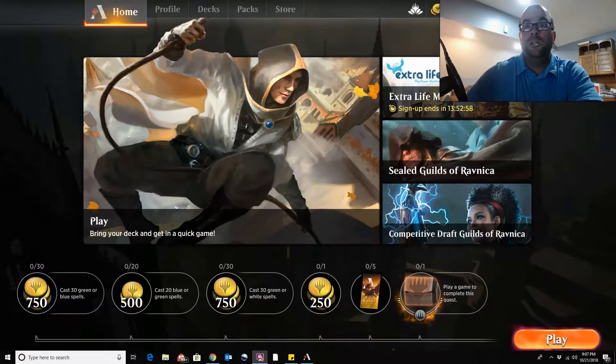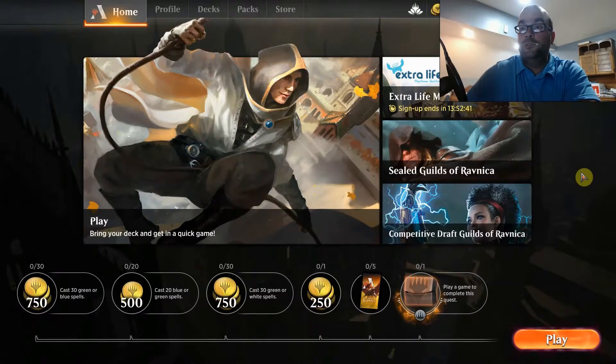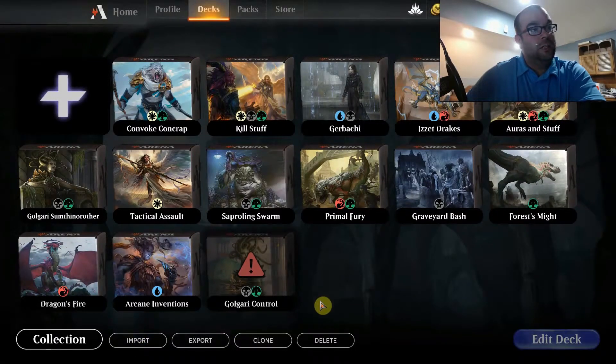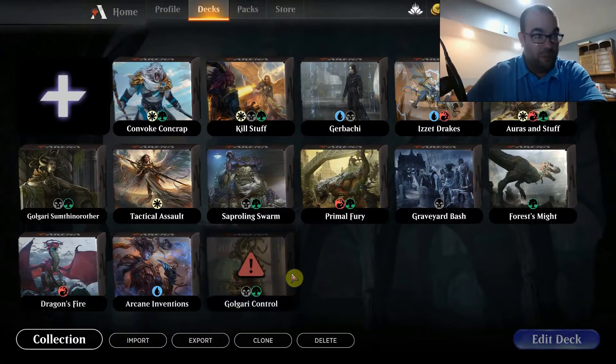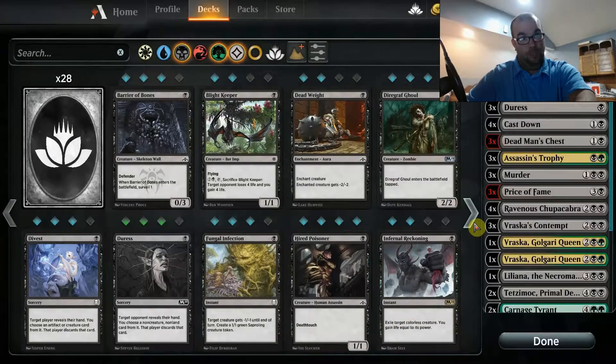First off we're going to go over real quick how to upload a deck from EtherHub and import it into Arena. It's very simple — you go into EtherHub, find the deck you want, go to the tab at the top that says 'Tools,' hit 'Export to MTG Arena,' and it'll bring up your deck list. Click the button at the bottom to copy it, go over to Decks in Arena, click 'Import,' and it will import the deck for you. If you have all the cards already it will not have the little triangle with the exclamation point, but I do not have all the cards for this deck.